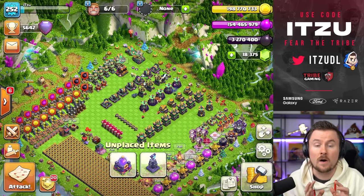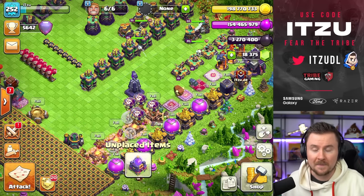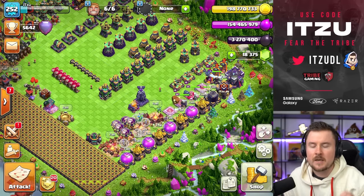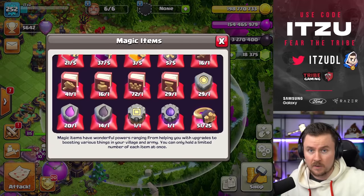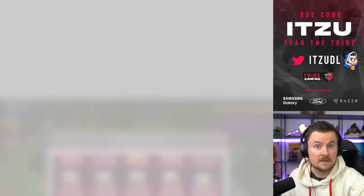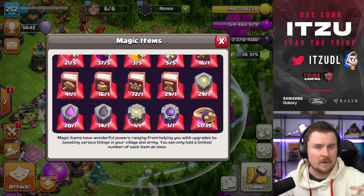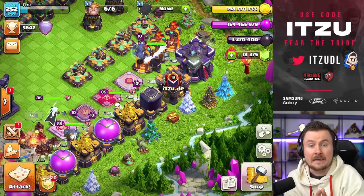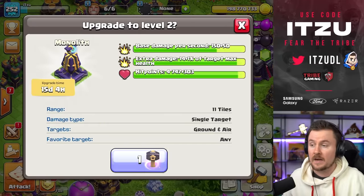We have a nice progress base which makes this gemming spree way easier — the base link is down in the description. We have just so much to do, so many resources to spend. We're going to spend all of those magic items to max out Town Hall 15, except walls. We want to make sure the numbers are correct and we're not wasting any resources — that's the important thing.